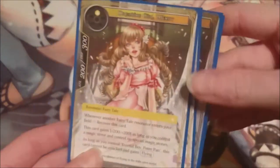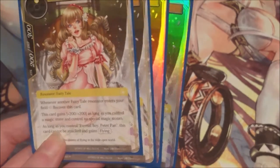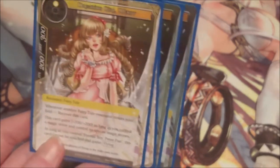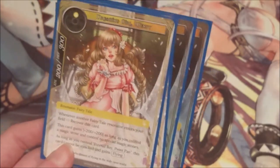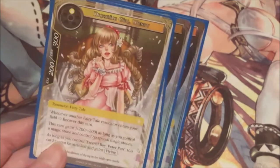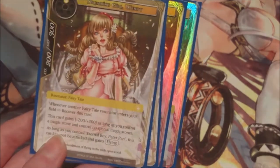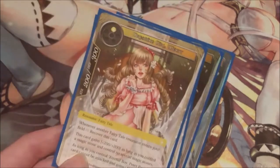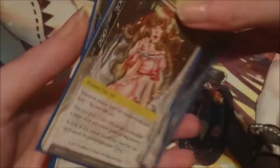As long as you control Eternal Boy Peter Pan, this card cannot be attacked and gains flying. I'm not running Peter Pan in this current build — I might try it in the sideboard in the future. I have a love-hate relationship with Peter Pan sometimes. Currently I don't have many resonators with flying so I might change that, but right now I'm running Wendy without Peter Pan mainly as a decent one-drop. She gets up to a 400/500 with our mono light stones, which is very nice.